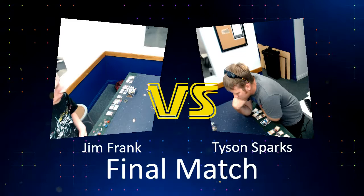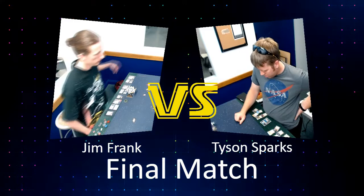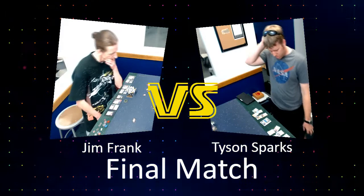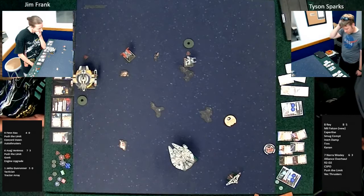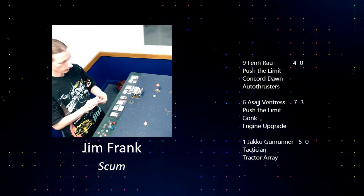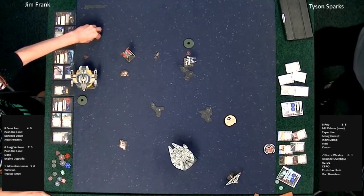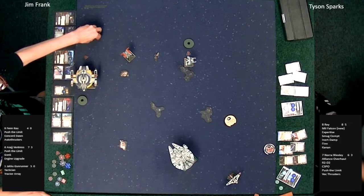Orbit and turret — this is generally what we see from Asajj. Tyson Sparks has put down his first dial, leaning over the table trying to make a decision on that second dial. Jim Frank puts down a dial for Fen Rau. We're waiting on just the quad jumper dial. That Jakku Gunrunner got to put an Omega Leader on an asteroid last round and then it died rapidly.